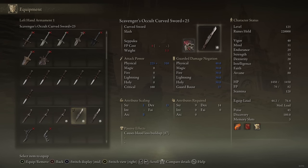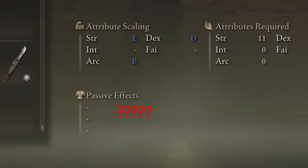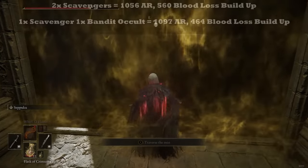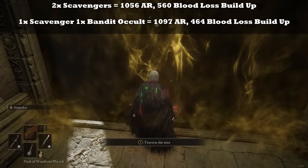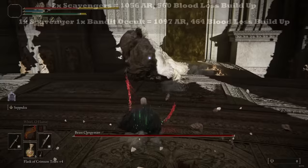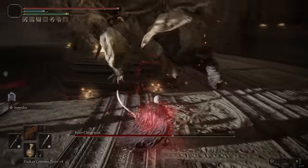If you can't get anybody to give you one, the next best thing is one Scavenger's Curved Sword and one Bandit's Curved Sword — but don't infuse the Bandit's with blood affinity, infuse it with occult for all the reasons just mentioned. This is the second best option. The Bandit's Curved Sword has no innate blood loss build-up, but that doesn't matter — infuse it with occult and it will still get a ton of blood loss just from Seppuku itself. You pretty much get all the benefits, you'll even have higher AR from the Bandit's Curved Sword, and you can do all of it in your own playthrough without NG+ or trading, just at the expense of some extra blood loss build-up.